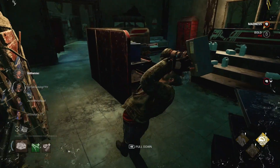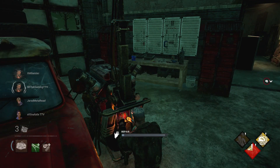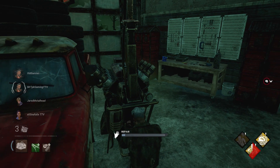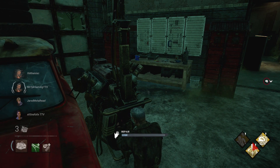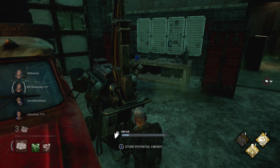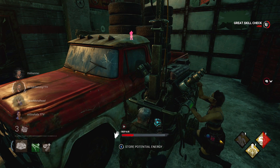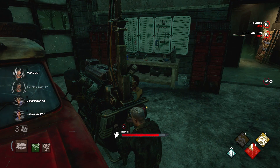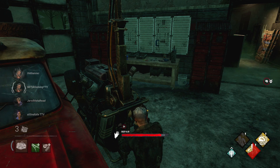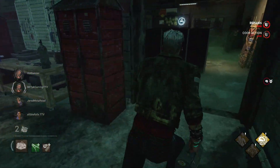On to his second perk, Fog-wise — this one is also generator-based. Whenever you are repairing a generator and you hit a great skill check, you are basically going to get an aura read on the killer. If you're really good at hitting those great skill checks consistently, you should be able to tell where the killer is and plan accordingly. This is especially handy against killers with a stealthier approach, so you don't have to rely entirely on their terror radius. You can use your aura reading to pinpoint the killer at all times and keep your distance appropriately.